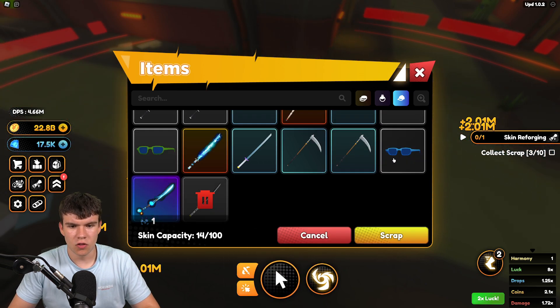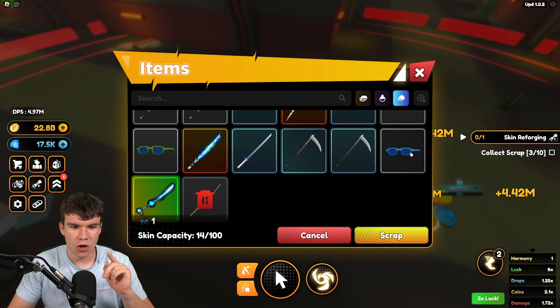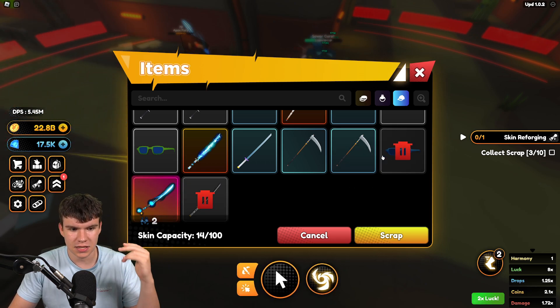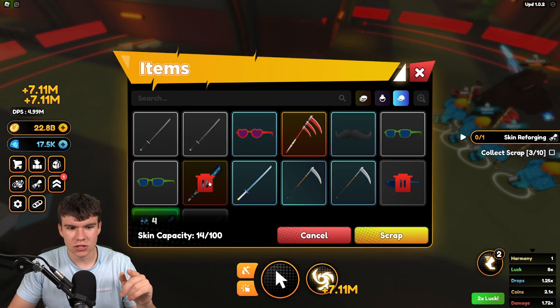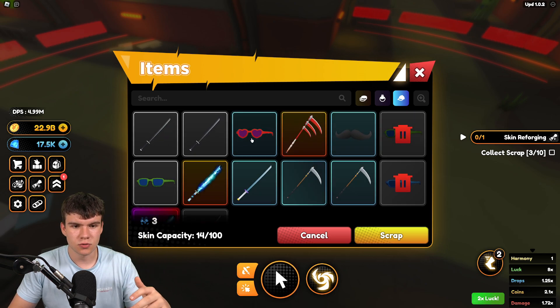So what you guys need to do is select the item and click on scrap. Then you're going to want to select other ones. Depending on the rarity, the more scrap you'll get. As you can see right now, per item I get one scrap. So for selecting this one, I have one scrap. By selecting this one, I've got two. Now if I select the legendary, it goes up by two — and same if mythical — which is quite cool.